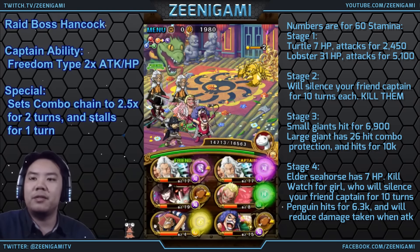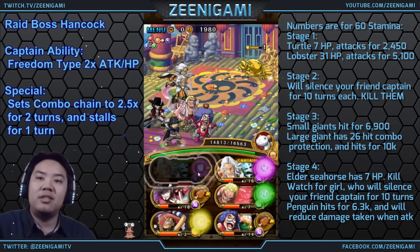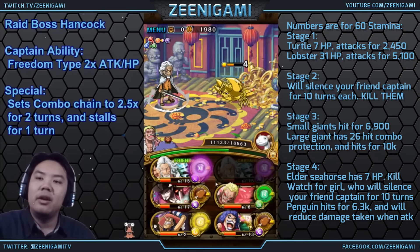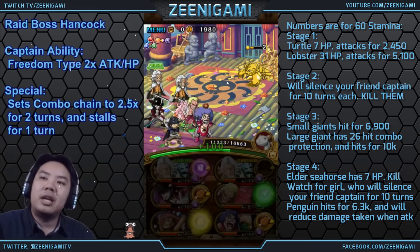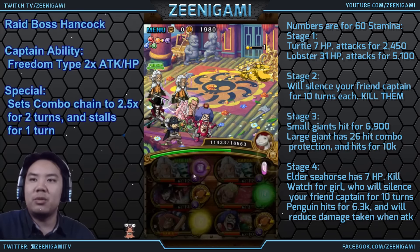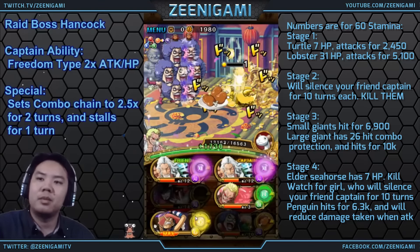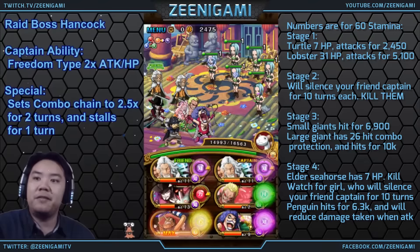Stage 2 is one of the very difficult stages. It has 6 PSY characters, and if you stall them, they will silence your friend captain. On 60 stamina, each one you don't kill silences your friend captain for 10 turns each. On 40 stamina, they only silence you for 5 turns, which is significantly easier.